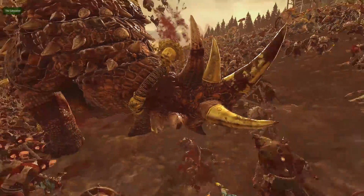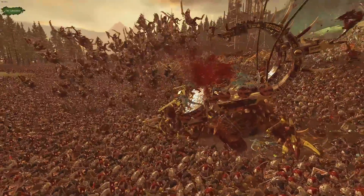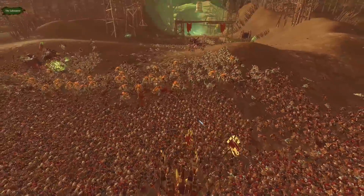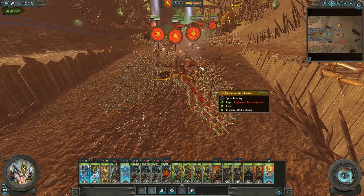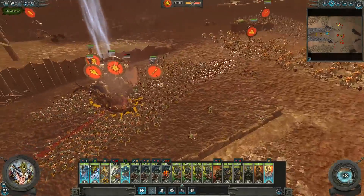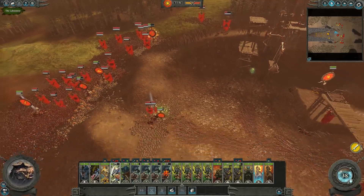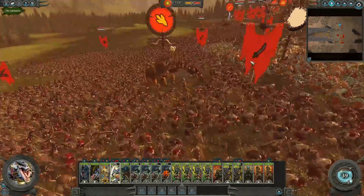Just look at how many units we have on the field of battle - the Skaven go for miles. This Stegadon is not taking any quarter - that is beautiful - and hopefully that will relieve pressure on our forces. The Saurus Warriors are struggling a little bit though. The Doom Wheel is routing - if we can kill it that'd be even better so it won't come back. The Skaven are now pushing around this right flank after dealing with the Chameleon Skinks.